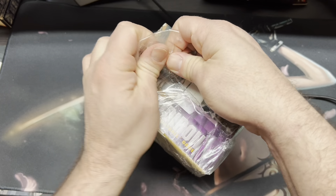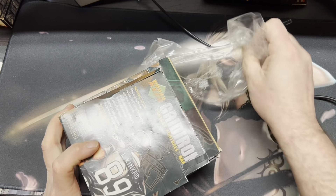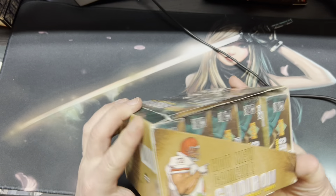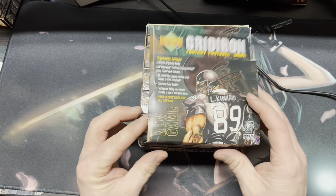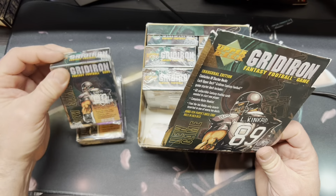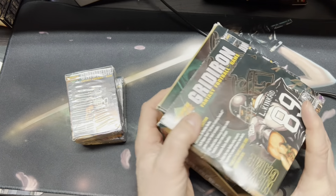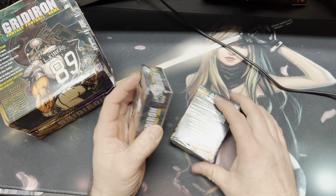I'm going to open it up. I don't know if I'm going to do all of it in this video. I might open a few and see where it goes. This came out in 1995. The box is kind of falling apart, actually. What we're looking for here is the hollows, I think they're called. I may get two out of this entire box.